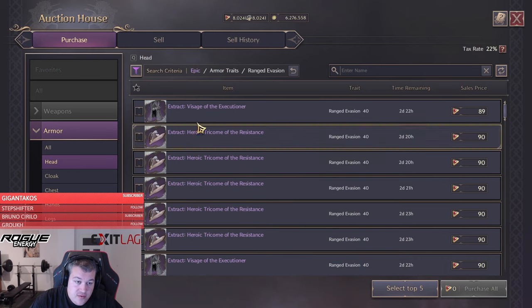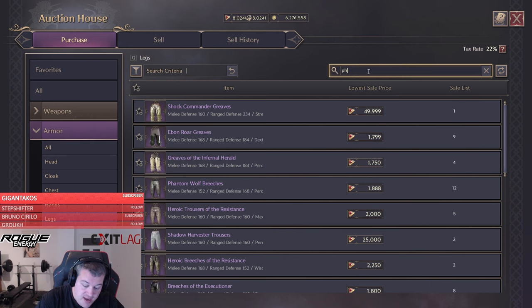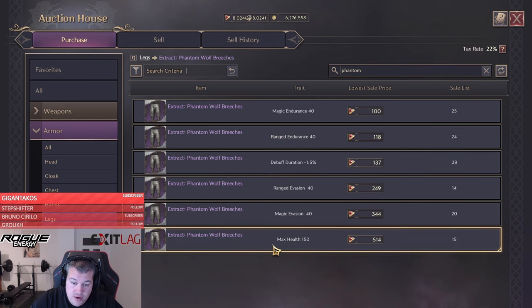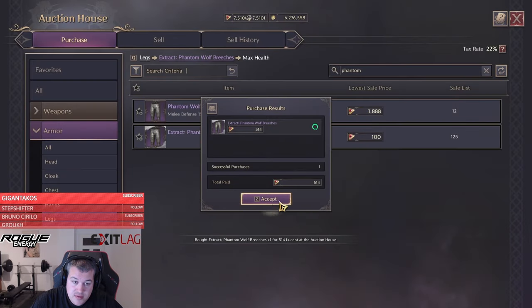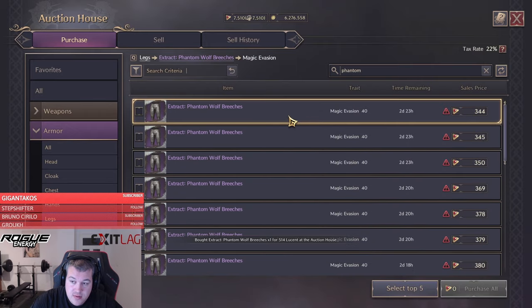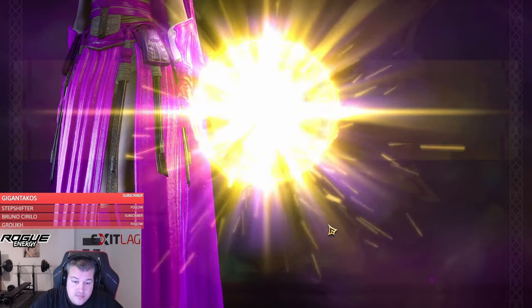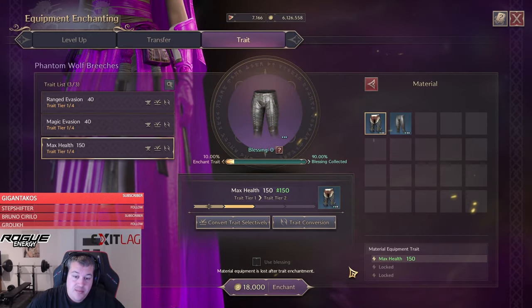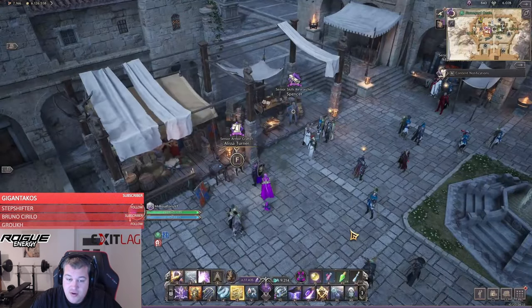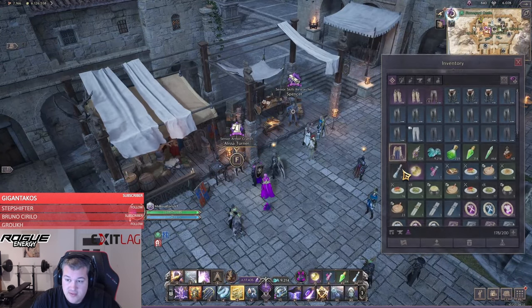Here it's different because we do not want to use the stones — those are actually fairly cheap to buy as extracts. So here we're going to buy the health and the magic evasion just as an extract on normal. Now that we have everything unlocked, we're basically doing the same process as before, and we can also go to the auction house and do it with purchases as usual.